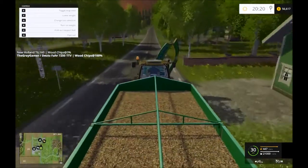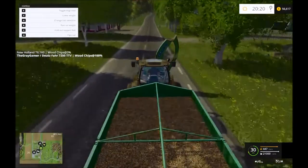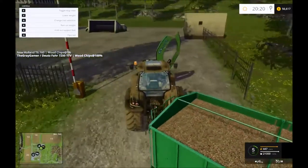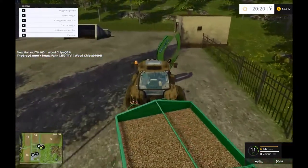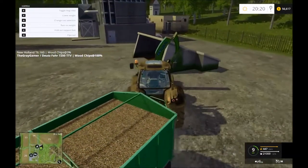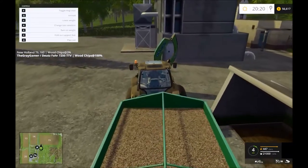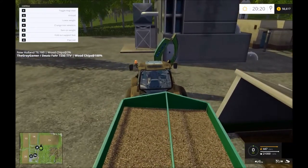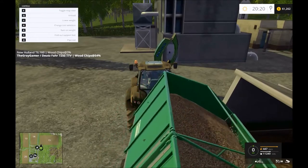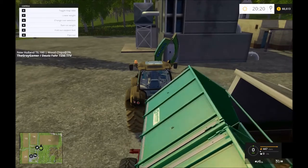I'm going to finish dumping this off at the biomass plant right here. Again, like I said, we're making some money — we need to get another harvester. We're going to have to see how that works out because we might need more space along the fields for the bigger harvester to make the turns. But again we'll figure it out and go from there.